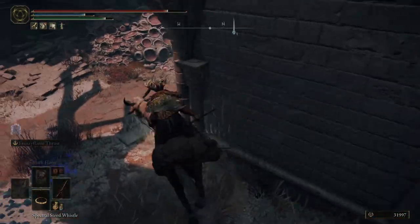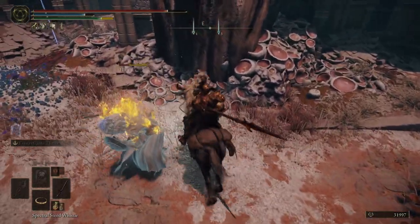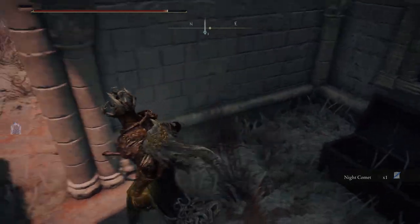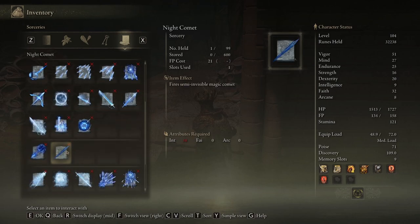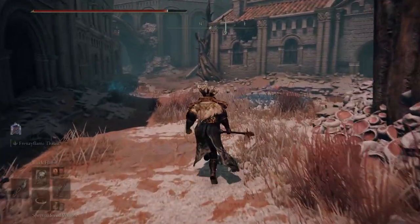There's a chest in there. Let me check it out after I deal with this. Night Comet — it's a spell. One of the nice sorceries of Sellia, Town of Sorcery. It fires a semi-invisible magic comet, and the sorcery can be cast repeatedly in wild motion. Charging enhances potency. The Sellian sorcerers were assassins, and it is said that they often hunted their fellows. An assassin sorcerer — that sounds really cool actually.